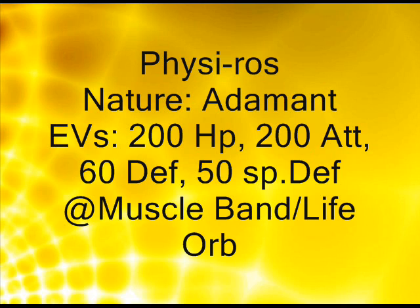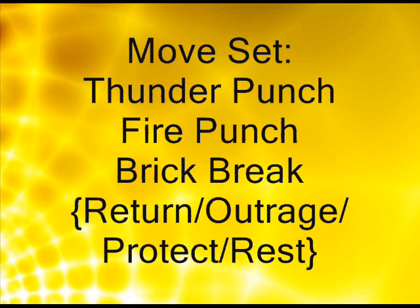Muscle Band is good because you're using physical attacks, or if you just want to use Life Orb because you have so much HP, go right ahead. Thunder Punch is a good STAB move. Fire Punch for grass types or anything else that's weak to fire, steel types. Brick Break for rock types or anything else that's weak to fighting. And you can use either Return for a good high-powered move, Protect just in case you want to scout out, or Rest to heal even though it doesn't have a Lum Berry, and Outrage.